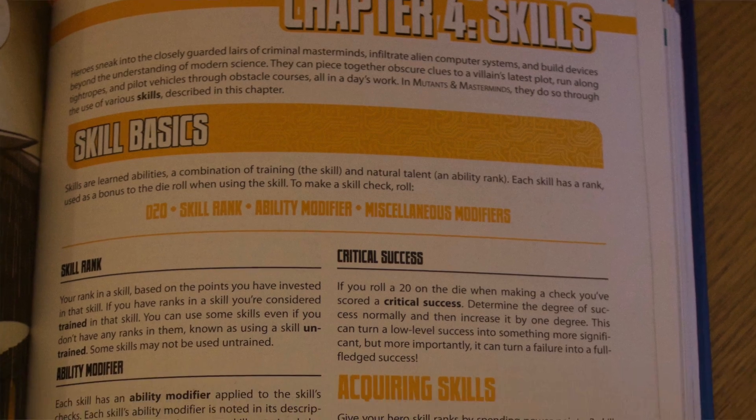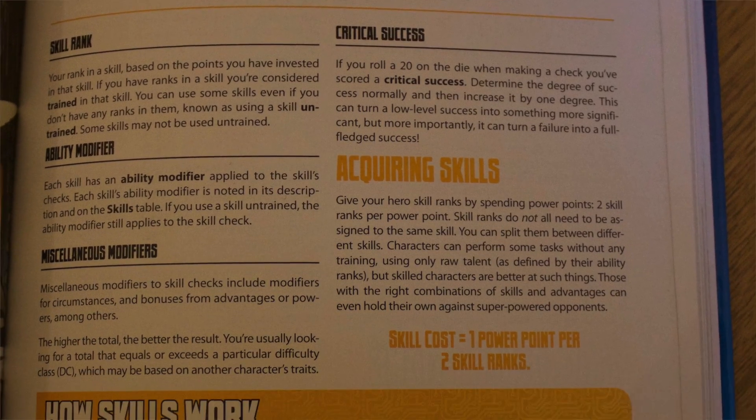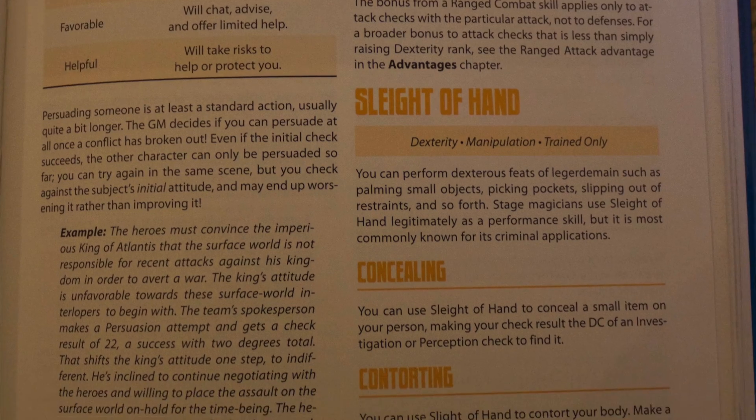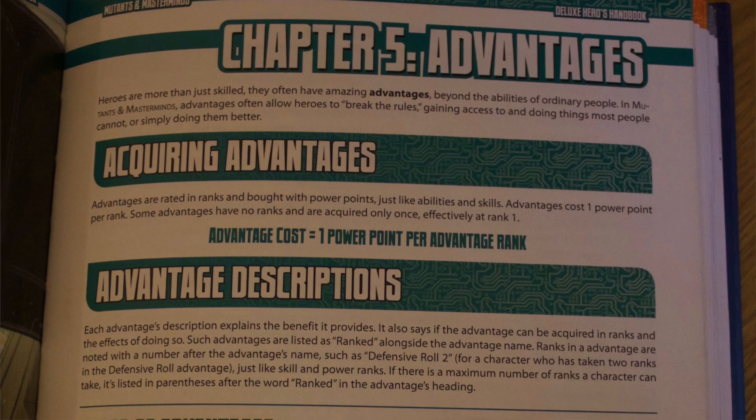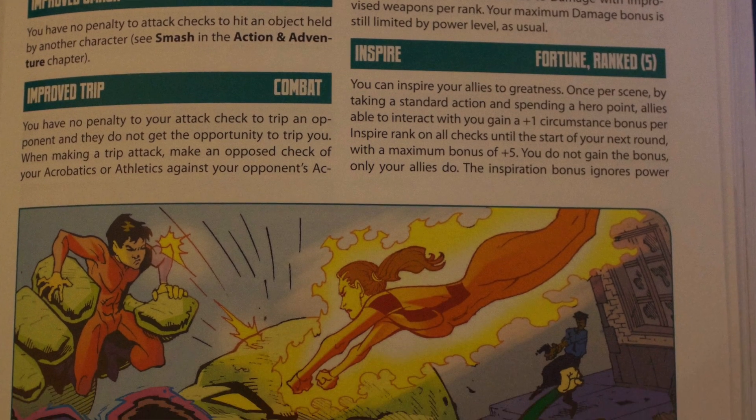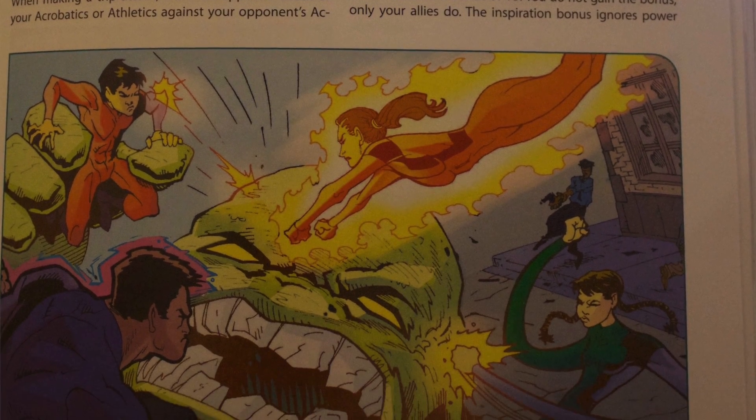Chapter 4 covers your skills — pretty easy, it's what you're good at. These are things you've learned rather than innate abilities: computers, technology, fighting skills, swimming, basic skills that everyone has and can put points into. Chapter 5 is your advantages. Most RPG systems have advantages, and these are things you've learned or your natural abilities, and this gives you a whole range of stuff that you can do.